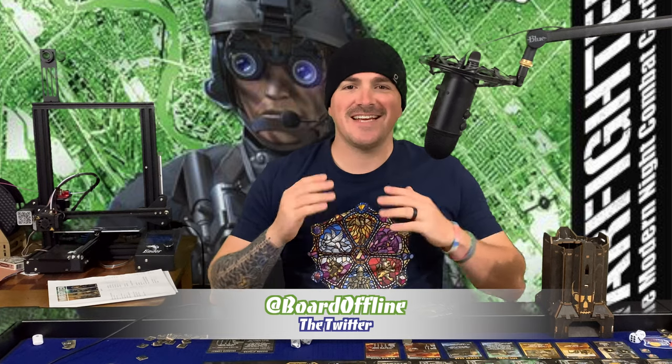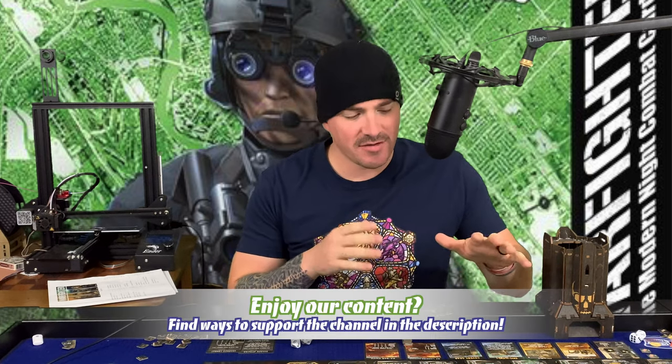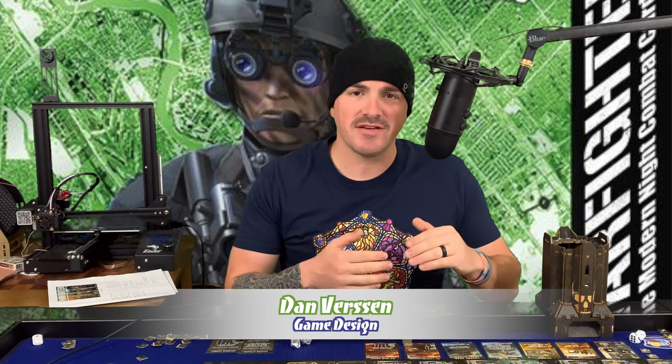Hey everybody, welcome to Board Offline. Today we're bringing you the second part of our gameplay of Warfighter Shadow War. When we left off, we had just set up the game. We ended up choosing a solo mission — one where you actually have only a single soldier that you're bringing into the fight. It's a covert mission. A lot of Shadow Wars missions are covert. This one, I'm trying to tap a hacking center in North Korea. We're dropping in with a Halo Parachute Drop — High Altitude, Low Opening — and we're going to try to be extracted with a helicopter once we complete the mission.